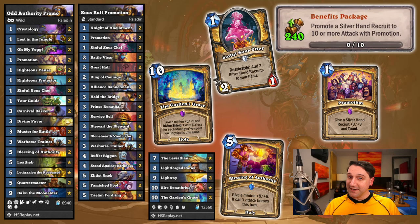After grinding through that Mansion Manager achievement, you deserve a promotion. There are several ways to come at this one. Buffing a Silver Hand Recruit donated to your hand from Sinful Sous Chef works pretty well, particularly if Cariel's Hero Power lands on it. A couple Garden's Graces into a promotion works quite well, or granting a Blessing of Authority into a promotion in Wild works wonders. Each of these decks has several ways to piece together a very sizable Benefits Package without too much hassle. You've got this.